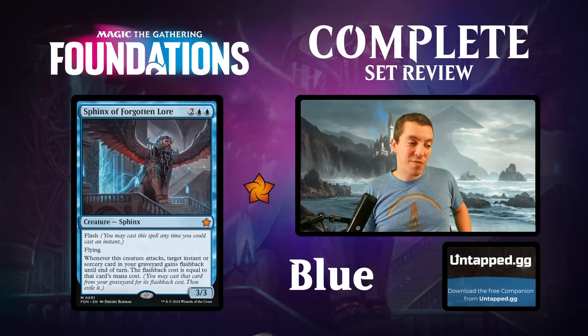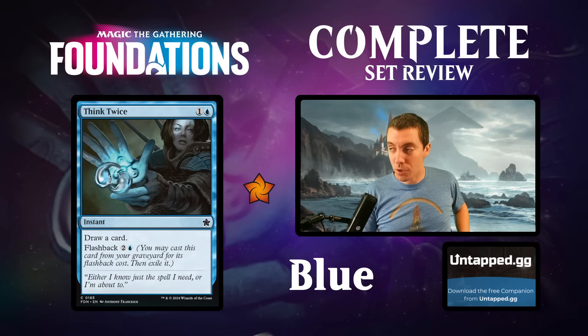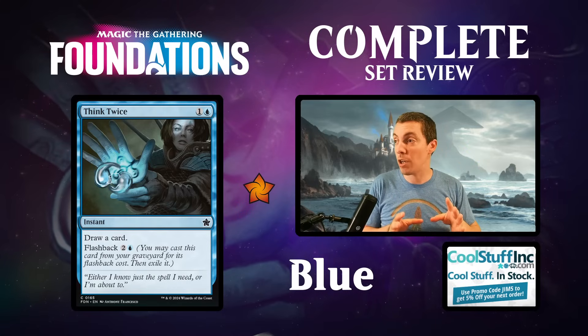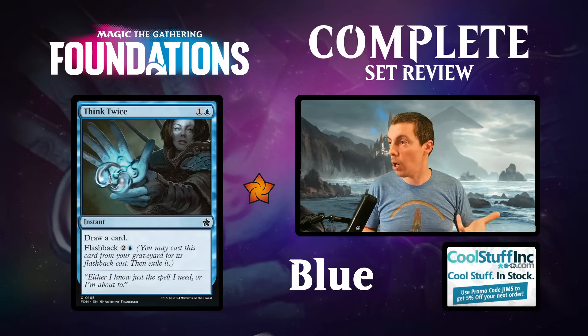To recap for blue: Best in Show is Drake Catcher, Archmage of Runes is our sleeper card, Sphinx of Forgotten Lore is our trap card, and Think Twice is our bombin' common. Black is coming up next - make sure you like, comment, subscribe if you enjoy the show. A lot of work goes into set reviews and I really appreciate you all for watching and hanging out. Support the content and let's go - black up next.